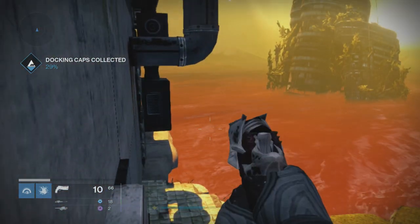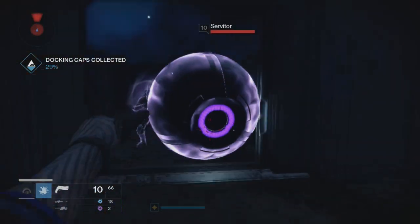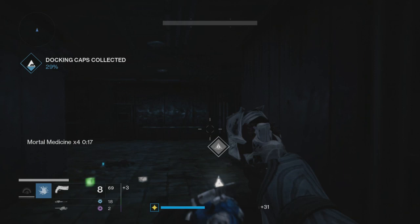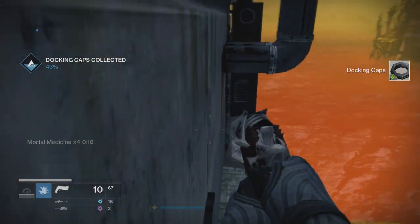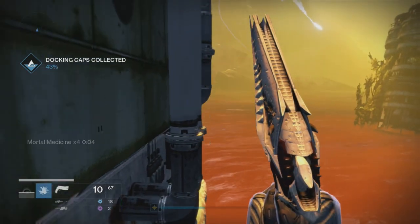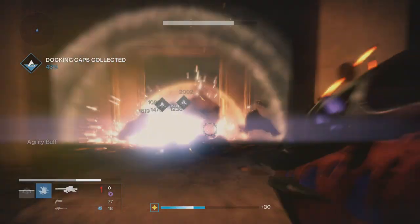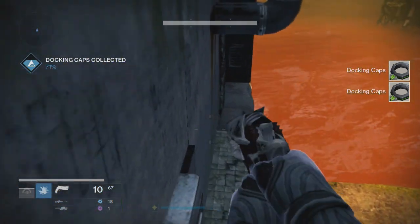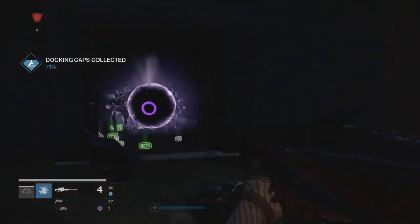You jump up onto this little ledge above the door, and as long as your head goes above that line, you're good. The enemies will spawn. If there's anyone on your radar, they're too close. But if another player jumps with you on top of this door and their head also goes above that line — you're both synchronized — then you're laughing.